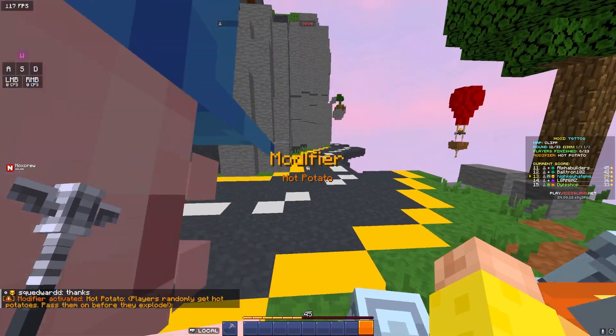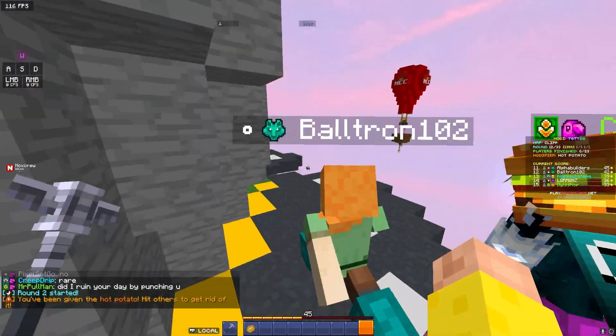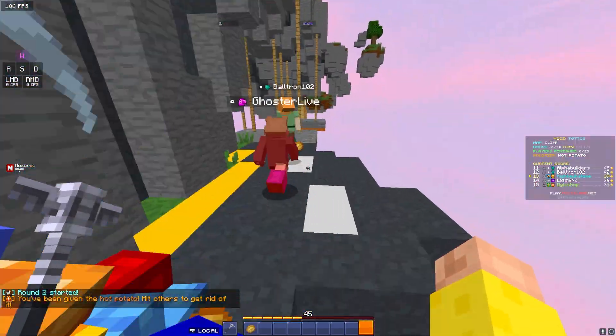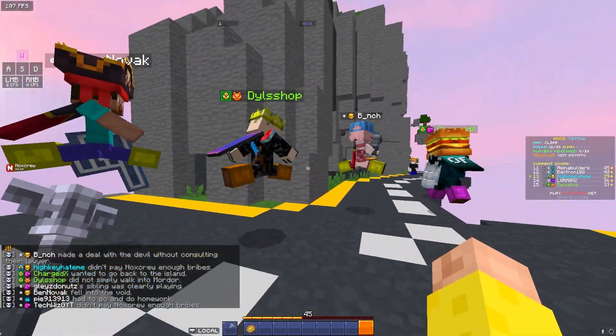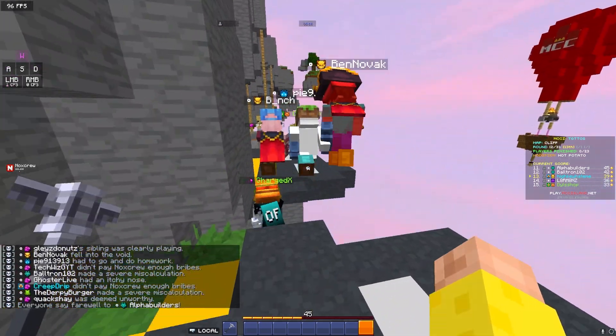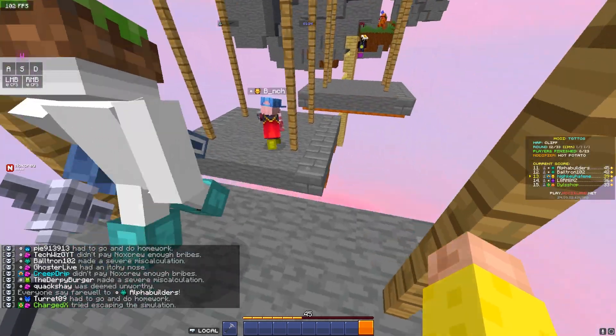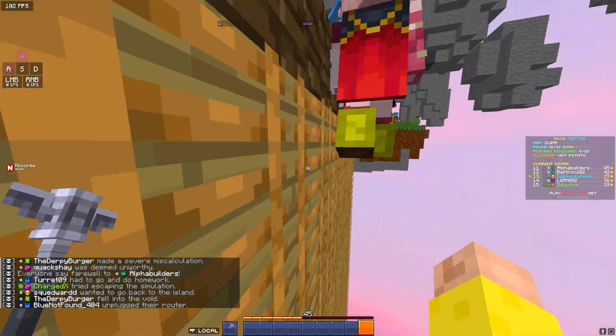Hot Potato: the server has a theme of exploding people it doesn't like. Hot Potato is basically a child-friendly bomb with a countdown — whoever has the potato when it runs out explodes. If you're in a big group, spam punch to pass it on as fast as you can. If you don't have the potato and aren't near anyone, there's no point punching — stick to being a good person.